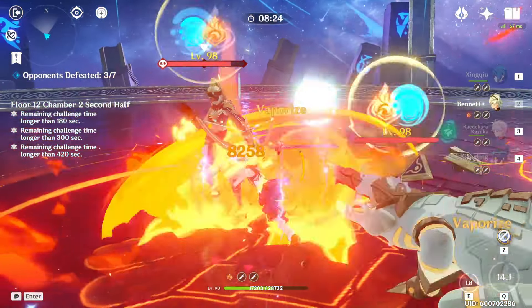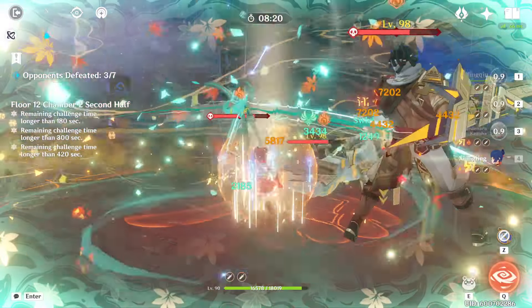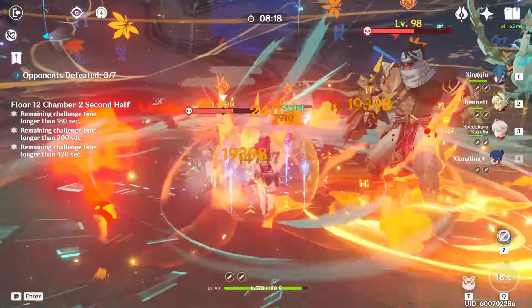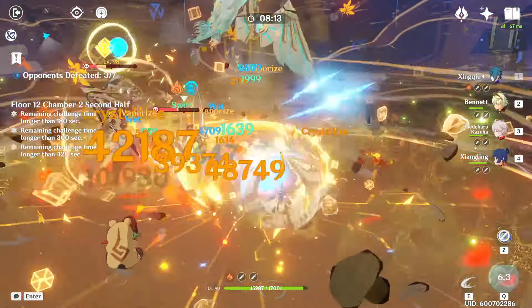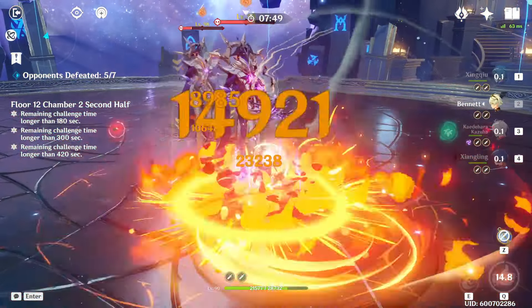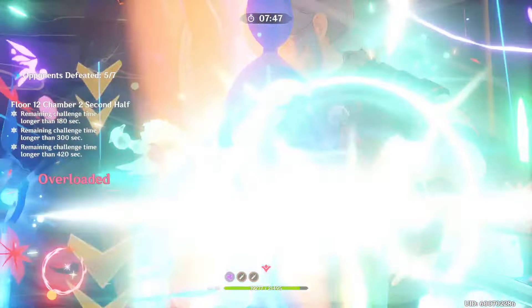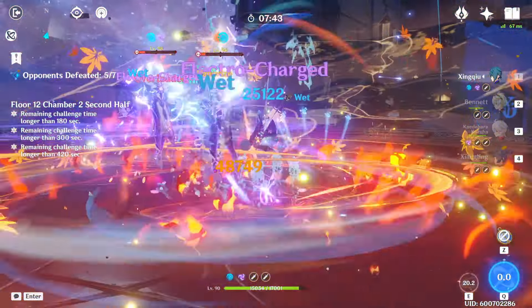Now let's take a look at a few other team comps that can handle these lectors, starting with the Kazuha national team. This team is an upgrade from the standard variation, mainly because Kazuha makes it much easier to group enemies together and deal damage in a much larger AoE. Also, combined with the self-pyro aura from Bennett's burst, you can sometimes get a pyro-infused Kazuha burst, which will really burn those shields down quickly.